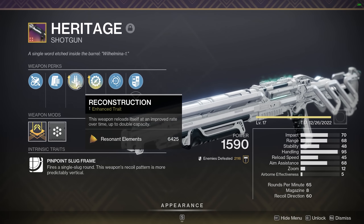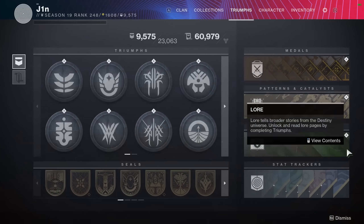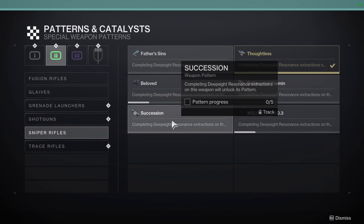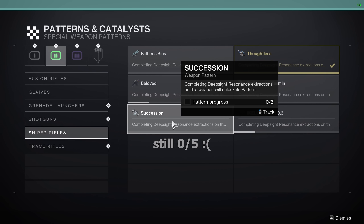The enhanced versions of Reconstruction and Recombination can be found in the crafted version of Heritage in Succession. If you've done much farming in the past, you know the drop chances for these deep sites are quite bad. Unless you're extremely lucky, obtaining one of these crafted versions likely took a few hours of farming across multiple days. But are the two enhanced perks worth the hours of grinding?